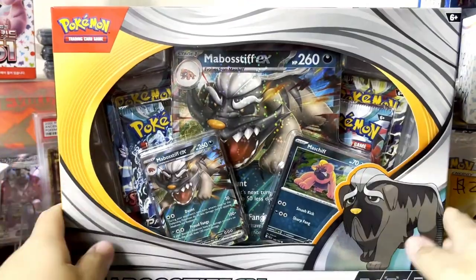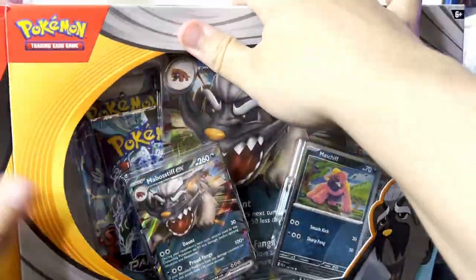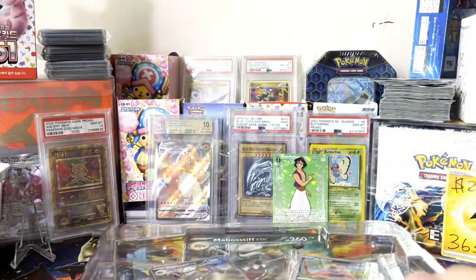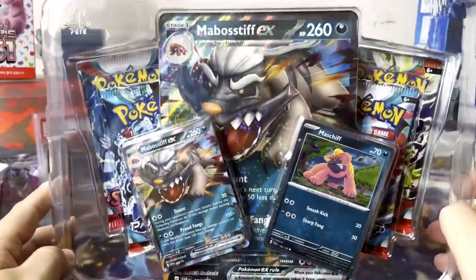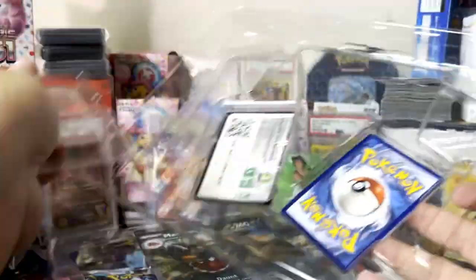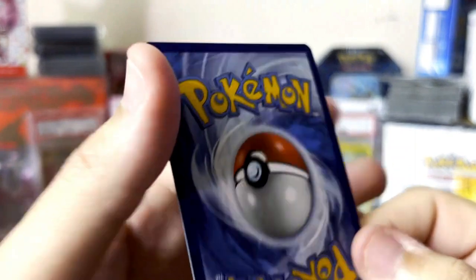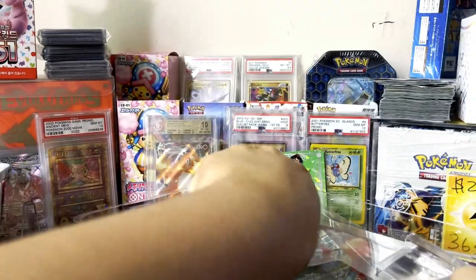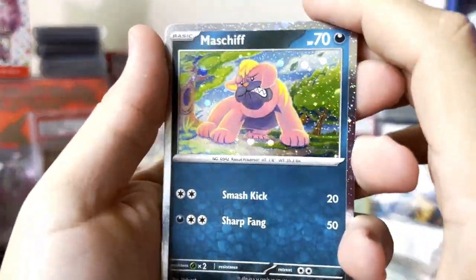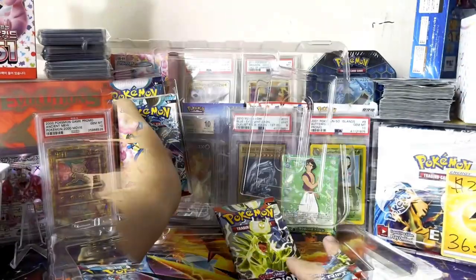Now into the Mabosstiff collection. Mabosstiff was a cool character if you played the Scarlet and Violet games, but not really that recognizable of a Pokémon — it's literally just like an ugly dog. Here are the promo cards: the Mabosstiff EX, nice EX right there, and the Mabostiff — pretty cool. And the Mast Shift with the code card. Let's give away this code card — you guys go right ahead. Nice promo cards, nice collection pieces.